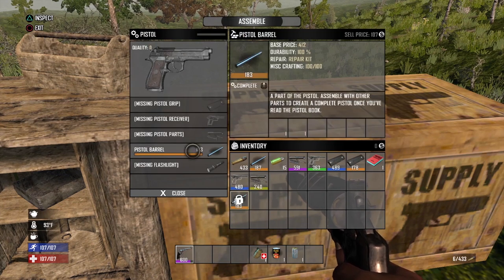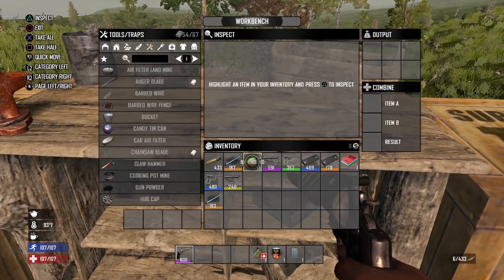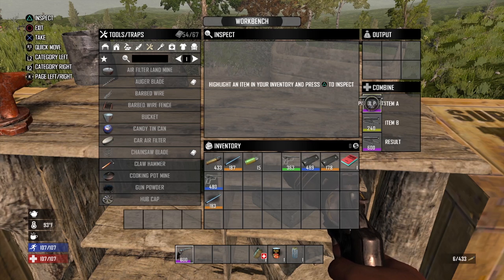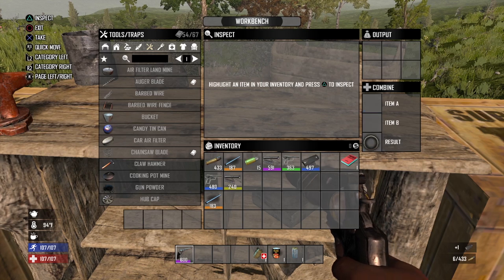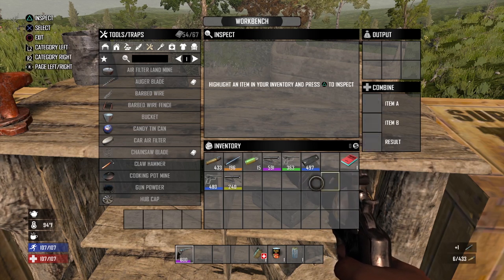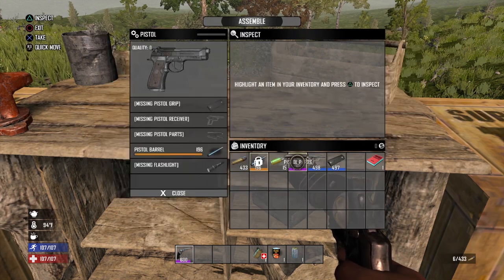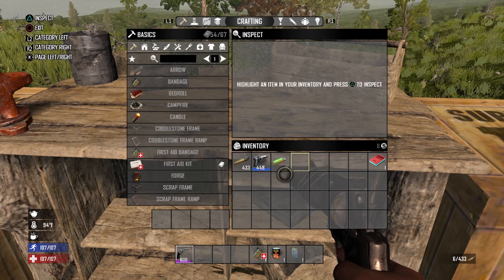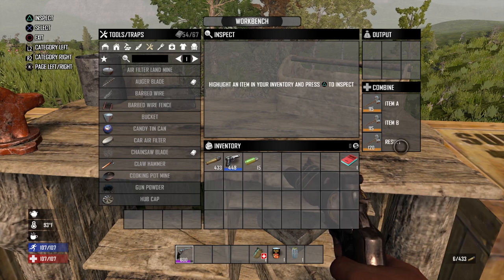Another unique feature of the console item system is the ability to combine items at the workbench — you can combine two of the same items together to give you a better item. On the console version, the max item quality for any item in the game is 600, so you can continue to combine parts all the way up until you get that part to level 600. With the pistol, combining all the individual parts increases each one's quality rating, and once you have all parts up to level 600, combine those together and you'll have your level 600 pistol. It's a complex but rather unique and interesting item system.